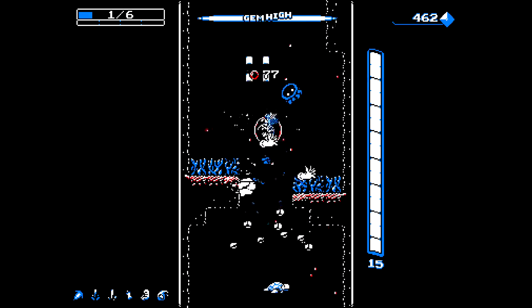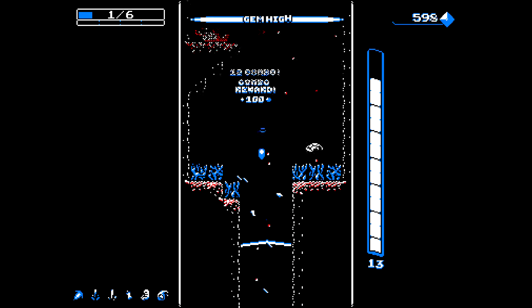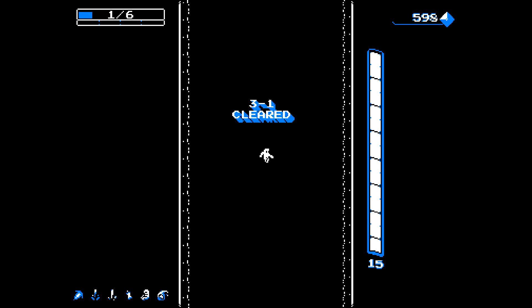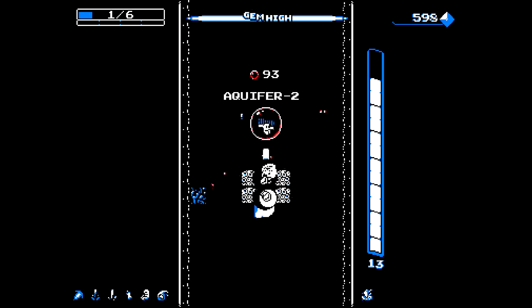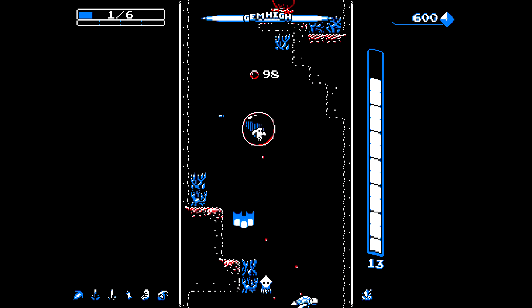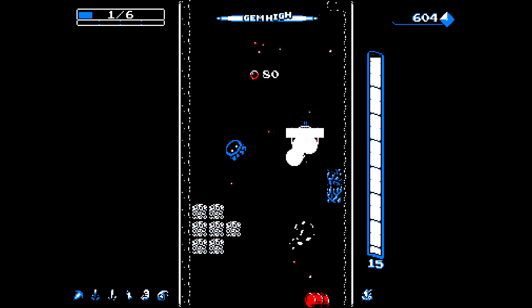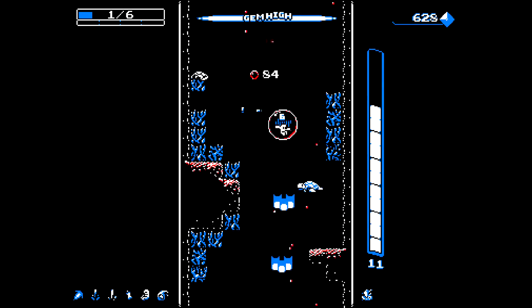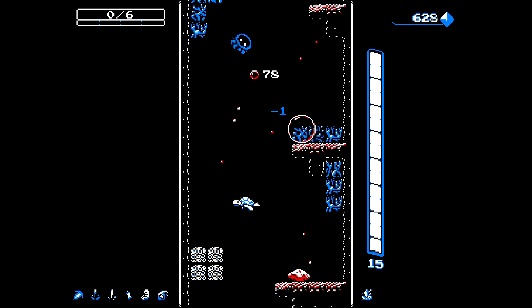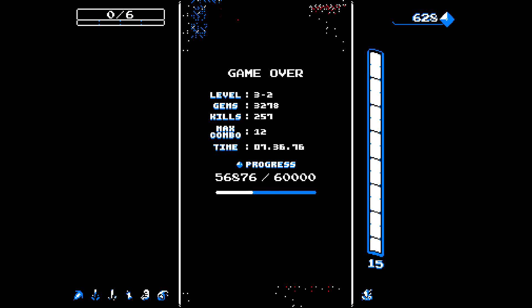We definitely want to kill the squids or else they will fall down on us. We got a combo there - I didn't even notice. Reverse engineering or gem attractor - reverse engineering would be very good as well, but gem attractor will hopefully pair well with our other stuff.